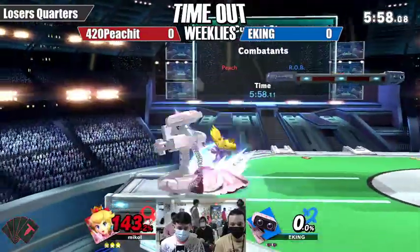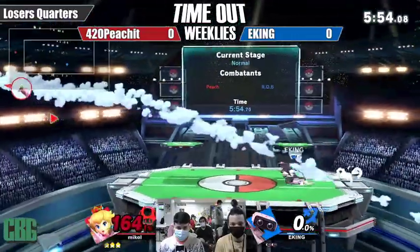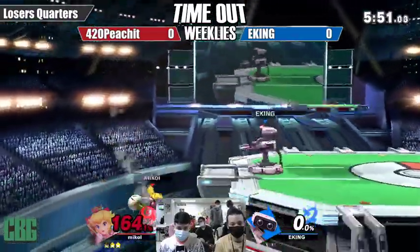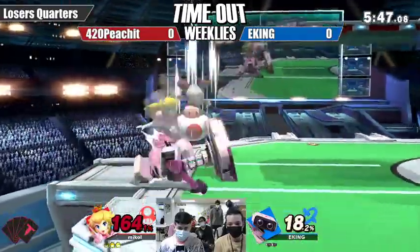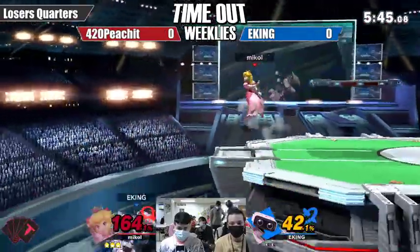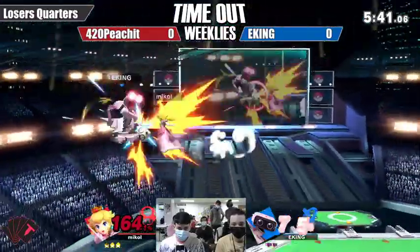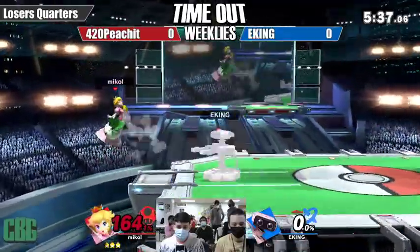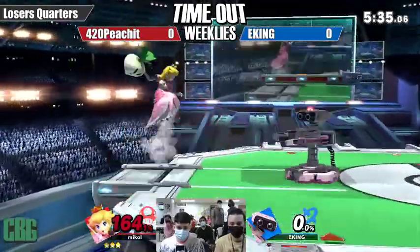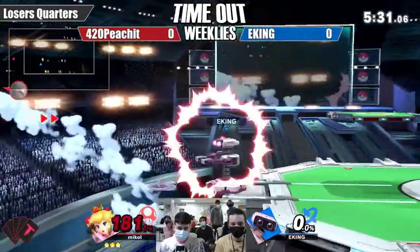Being heavy, it's going to be very easy to punish ROB accordingly. It's going to be very important for EKING to close out stocks without taking too much damage. We do see what combinations from Peach can do — rack up a ton of damage — and there it is, taking the stock with a beautiful fair.